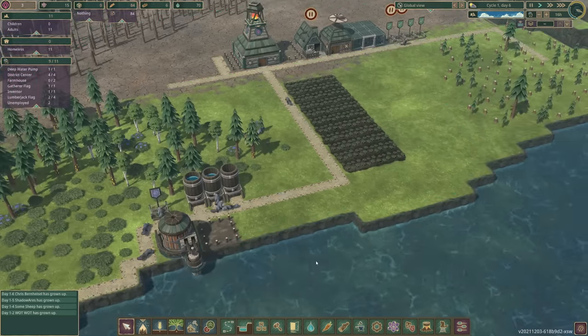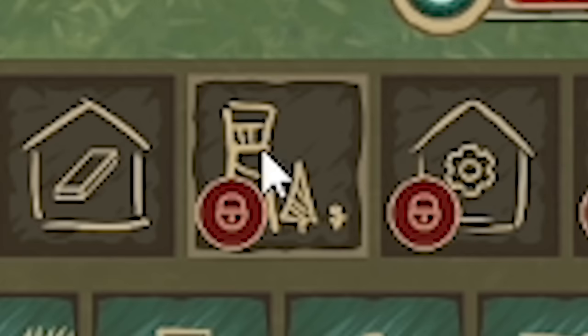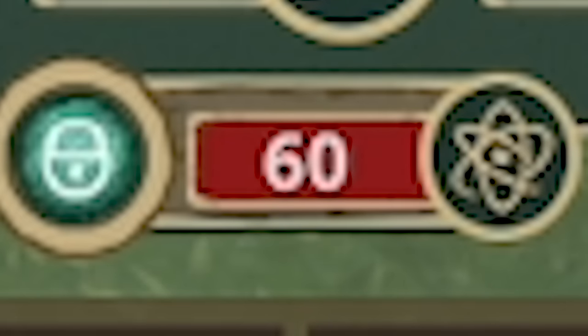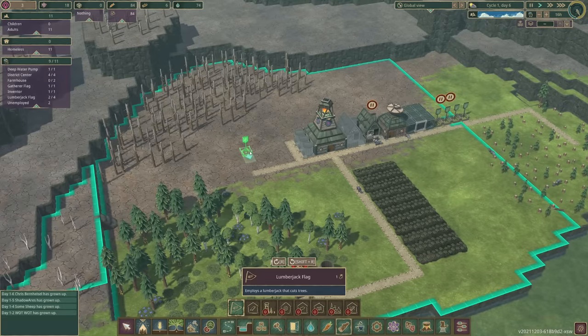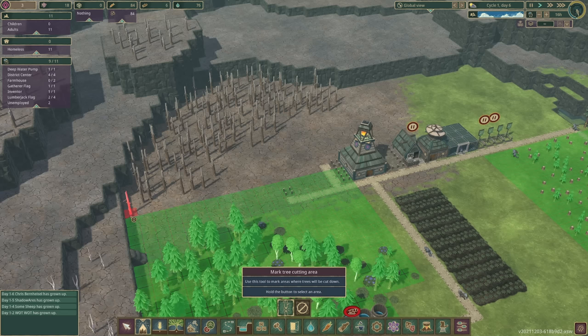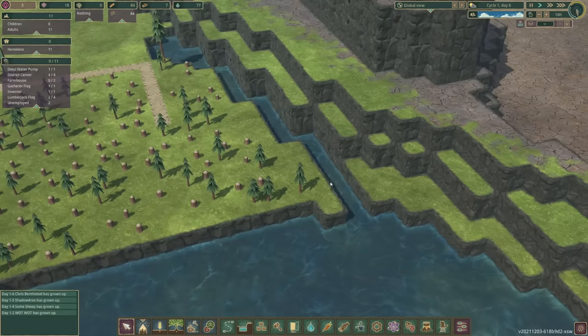And the other one — it might be worth planting some trees. So if we come to wood, do we have the forester unlocked? No, we need 60 science and also planks. And look at this — we've only got six logs. So it's probably worth building another lumberjack flag over this end and marking all of these trees to be cut down. It's just free wood, basically. Oh look, someone removed the dam. We missed it, but now everything back here is green.